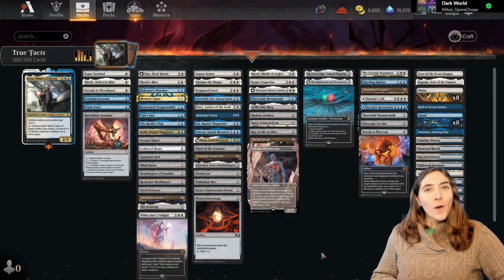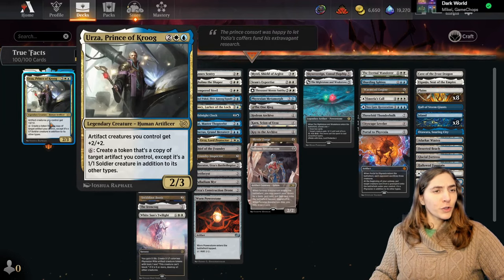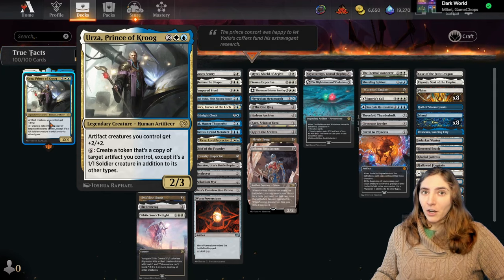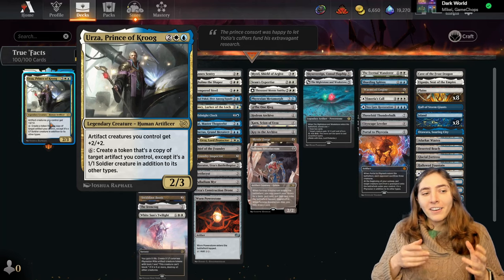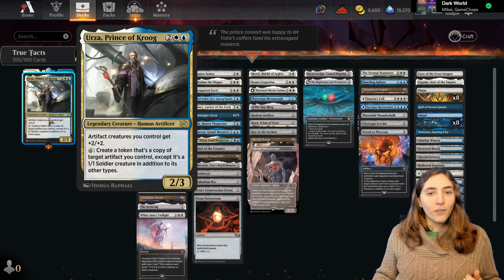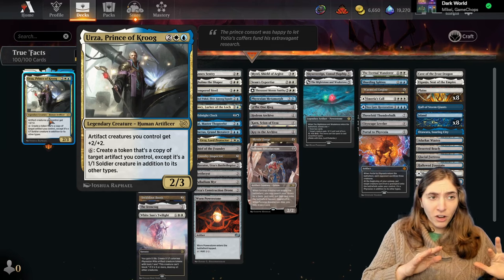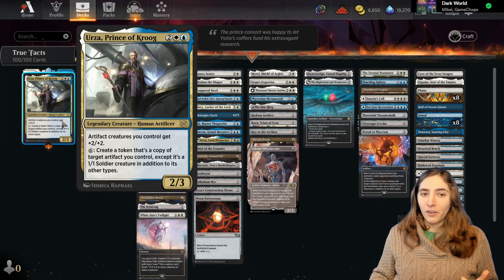Hello everybody and welcome to Brawl Stars. I'm Amy the Amazonian, and today I'm playing Urza, Prince of Krug. Urza buffs our artifact creatures and can make artifact creatures by copying any other artifact we control, but instead of just being the artifact as it was, it becomes the artifact as a 1-1 soldier. That means we want to be playing lots of good enter-the-battlefield artifacts and cheap aggressive artifacts. This is a two-pronged approach: go for the little stuff early to help protect Urza, and then ramp into the big stuff.